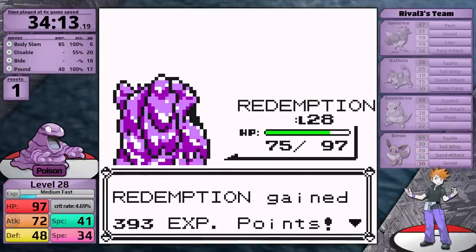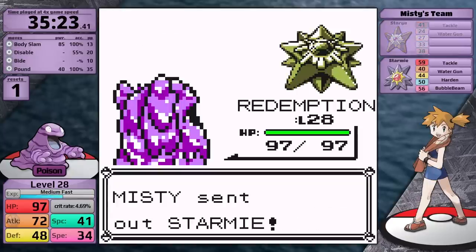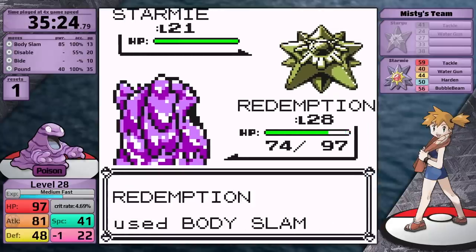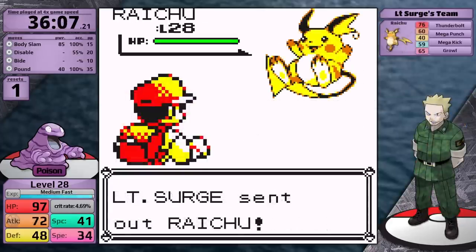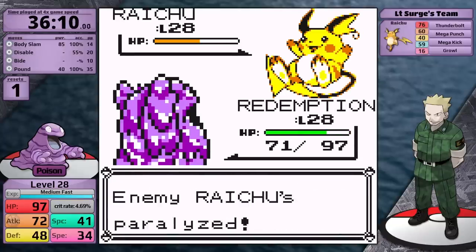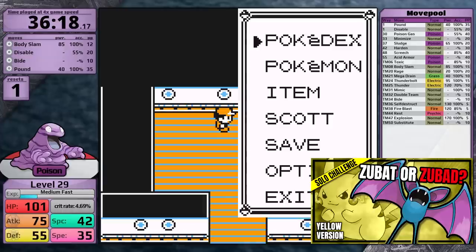Misty has good AI, choosing super effective moves. Luckily, her Starmie doesn't know any Psychic-type moves — if it knew Confusion or Psybeam, the game would be so much harder for Poison types. I think the only way I lose here is if Starmie crits with Bubble Beam, but it doesn't. It uses Bubble Beam twice, doing just under half to Grimer, and I take a convincing victory. Surge is next — Raichu goes for Mega Punch first turn for about a quarter, then I get Paralysis and finish with two Body Slams. Surge was just as bad as usual.